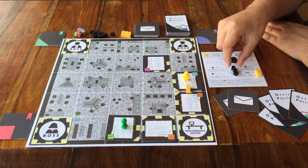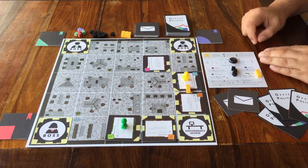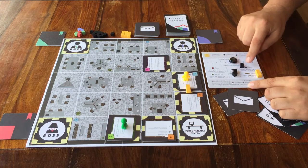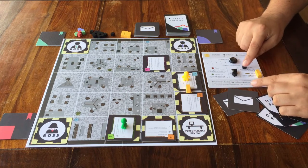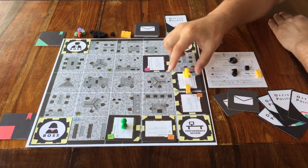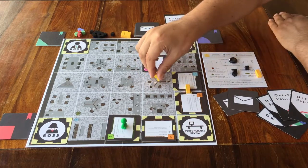So, let's have a look at the actions you can do. When it's your turn, you can choose to slide your cube to the top right for the move action. You can only move one space, and you may only step onto one of these cards. You can't step on the space of the board that doesn't have one of these cards.